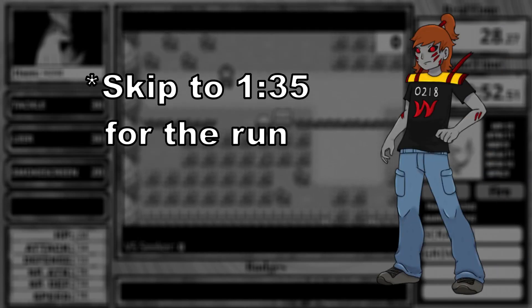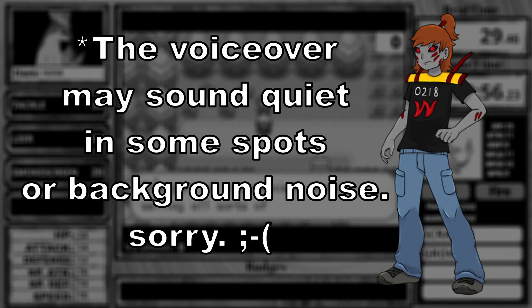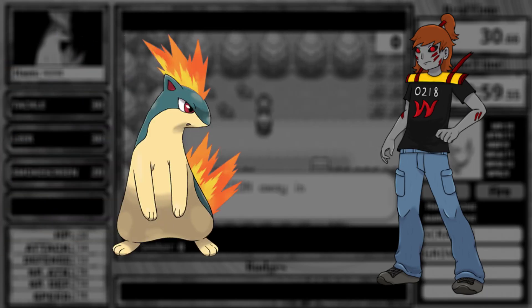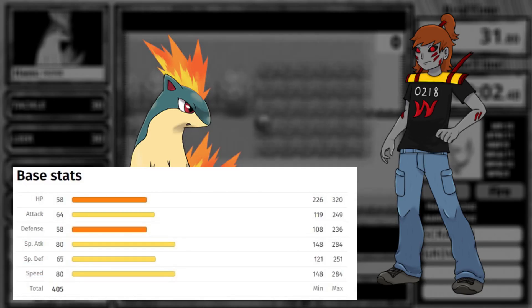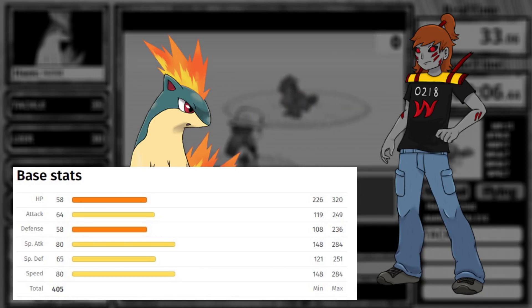We're doing Pokemon Leaf Green for the first time in quite a long time. It looks like we're doing it with a middle stage Pokemon, since you all voted for Quilava. Quilava is the middle evolution of Cyndaquil and Typhlosion. If you take a look at its base stats, it's actually the exact same as Charmeleon's.